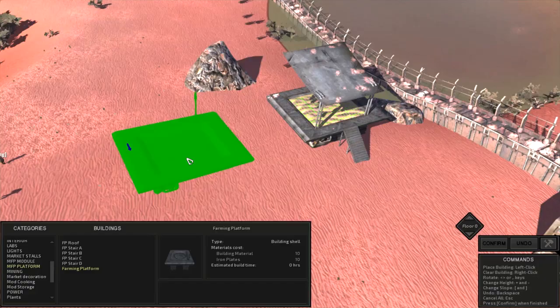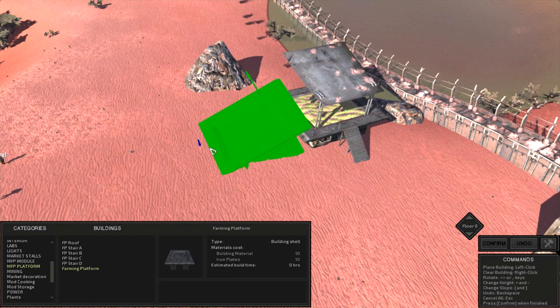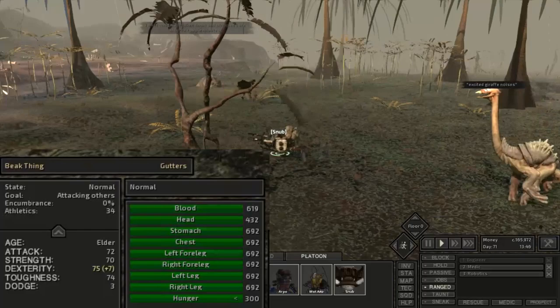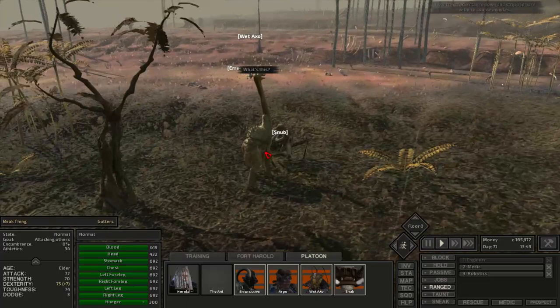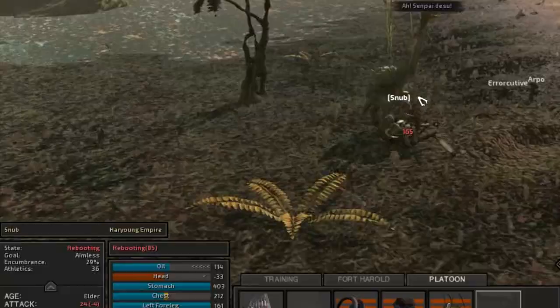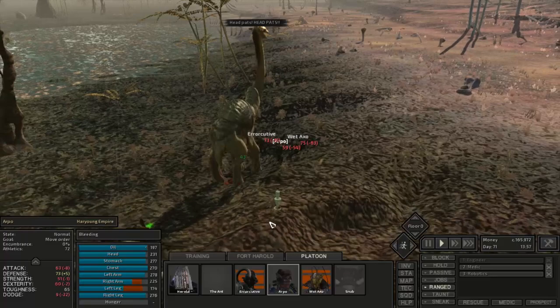We're finally starting to produce some hemp so I set up a couple more farming platforms to make more and more. As the skeleton group was on their way to Shark, an elder beak thing started chasing them down — we could tell it was an elder because it said so and it's also the size of Implord. This thing is terrifying and hard to take out; it took out Snub quickly, doing massive damage to the skeletons — 50 to 100 hits.